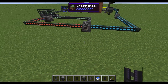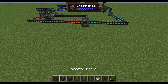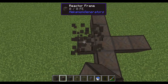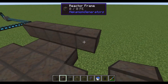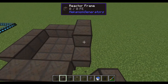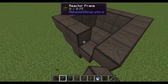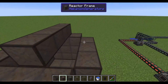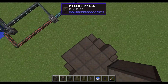Now that we have the fuel we need, we can actually build the reactor. You're going to want to start with kind of a star shape, then build a square without corners, then a square with corners. Then do it in reverse — the square without corners, and then the star again.